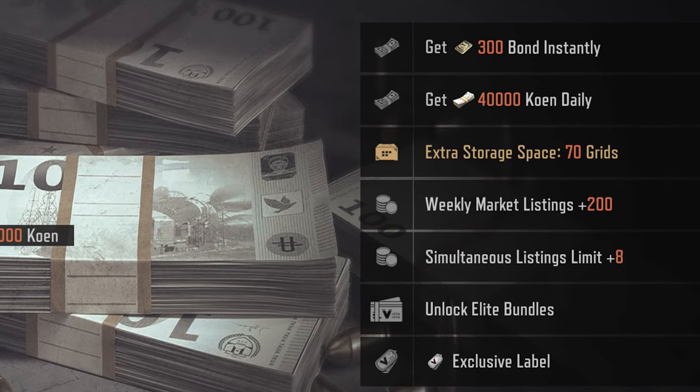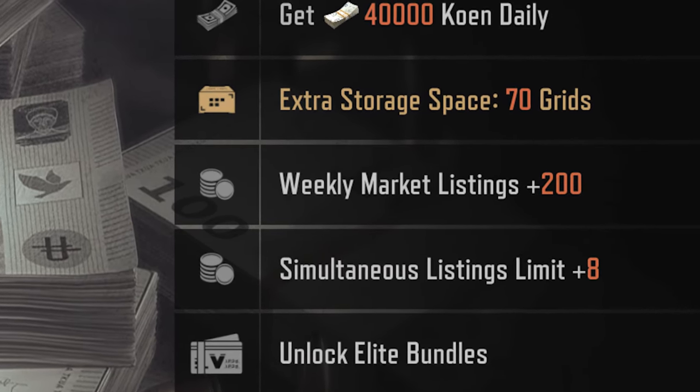If you're a paid monthly subscriber to Arena Breakout, you actually get 16 total sell slots and a 700 weekly cap, but we'll go into that later. Number five: Healing.